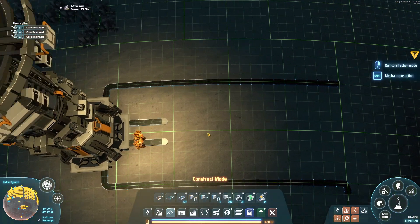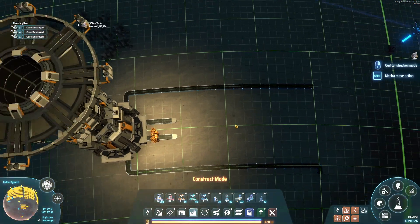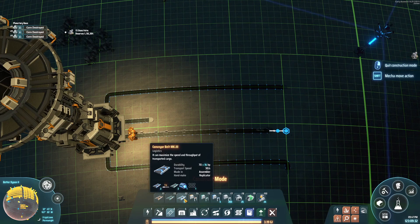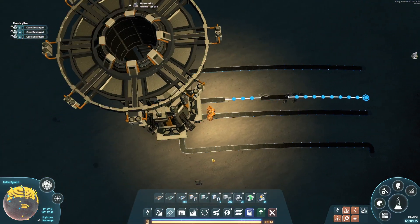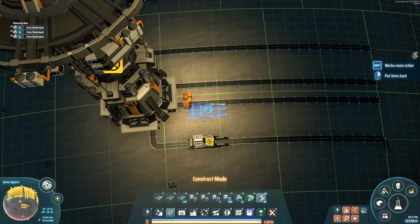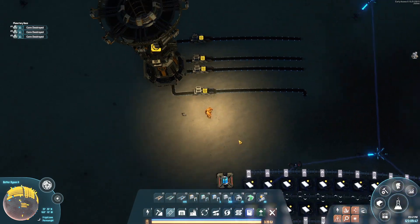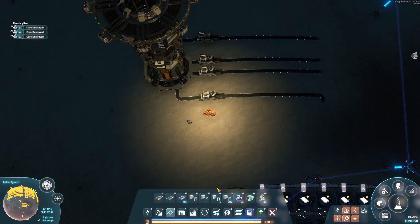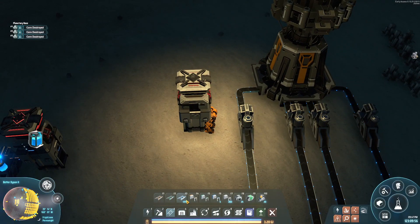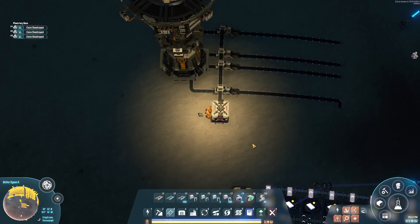I can fit a smelter in here — that's exactly enough space, perfect. We'll set up the initial lines, set up the proliferator, then get to work. We want to proliferate the ore on its way out and the ingots on their way in. Let's go ahead and set up a proliferator requester, connect that up. All our proliferation is done — we can start placing smelters.